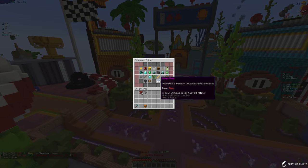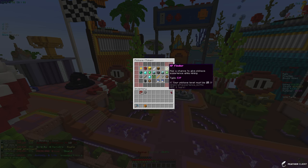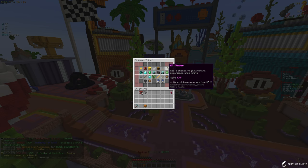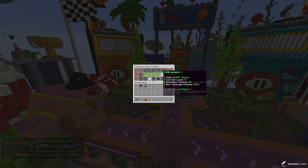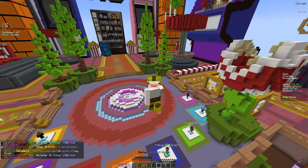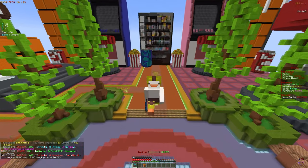Now we have 141 trillion tokens to spend on enchanting the pickaxe. We unlocked key finder and still need to unlock XP finder, which is a really good enchant. We maxed out key finder and we're going to save higher-level enchanting for the next video. See you in the next one!